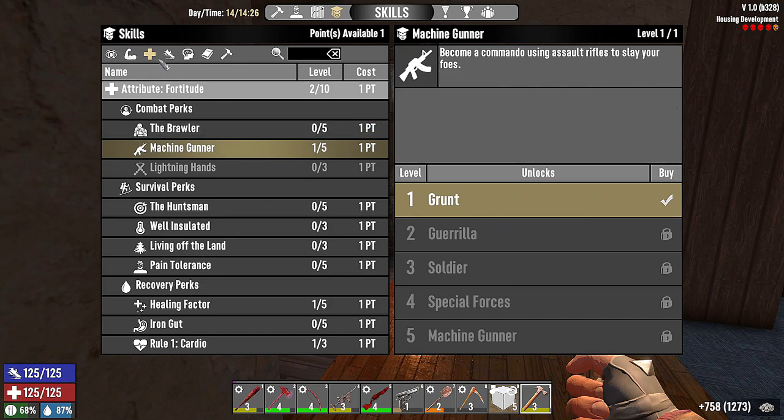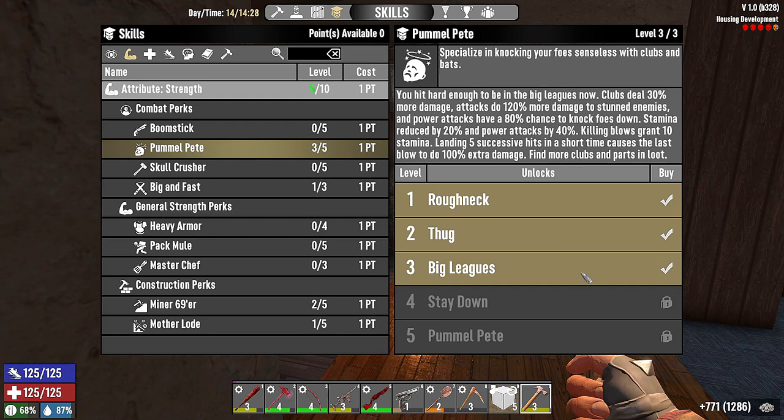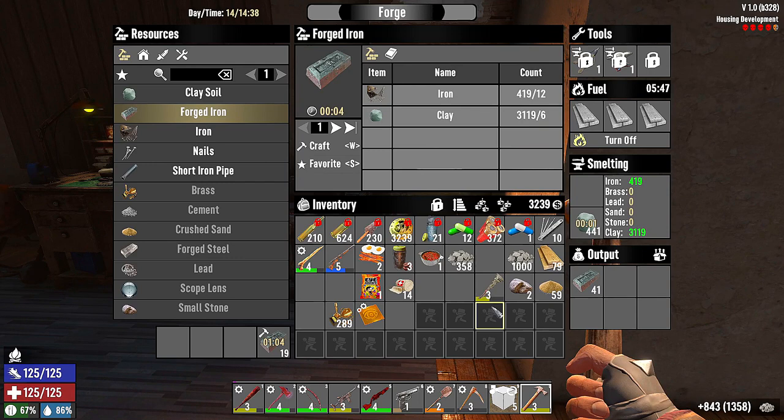We're going to drop it into Pummel Pete because we're going to try to do as much melee as we can. Clubs deal 30% more damage, attacks do 120 damage to stun, power attacks have 80% knockback — that's good. Knock-down stamina reduced by 20%, power attacks by 40%. Killing blows grant 10 stamina back. Five successive hits in a short time cause the last blow to do 100% extra damage — that is amazing.